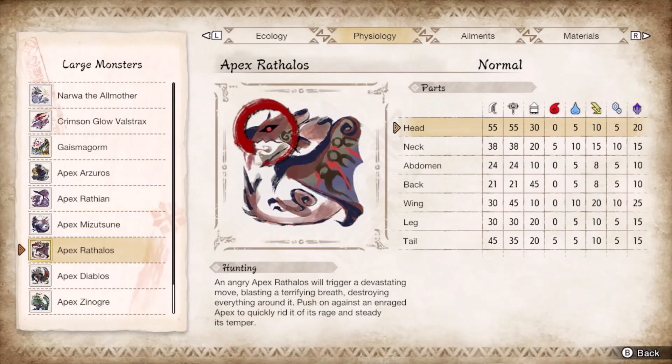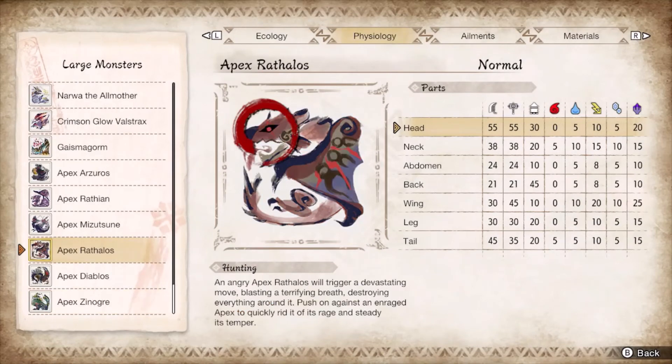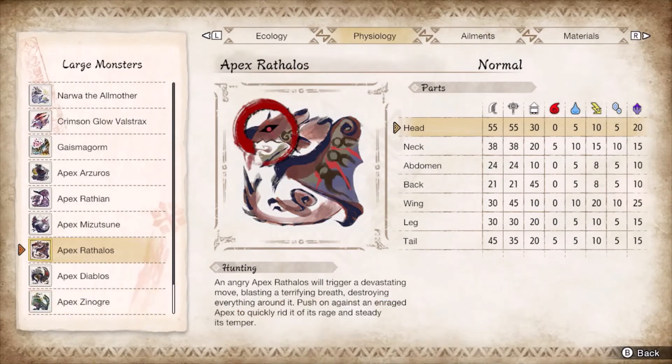Apex and base Rathalos are similar to the Rathians whilst grounded, but they will stay airborne with a few unique moves like the double flame breath and talon strike. Axe hopper can be used to knock them out of the sky using strictly an AED, otherwise dump supers on any part of its body while it treads the earth. Base Rathalos will get sniped out of the air with a flash bomb, while Apex needs its fingers snapped to drop.